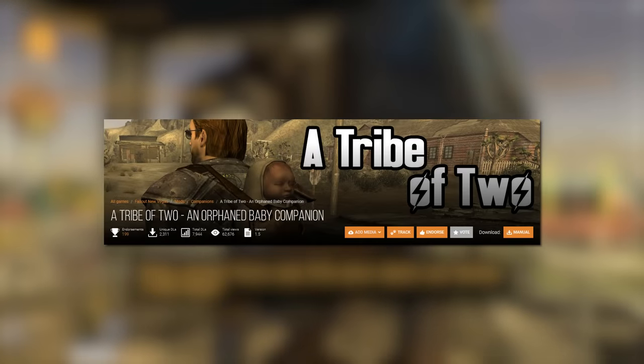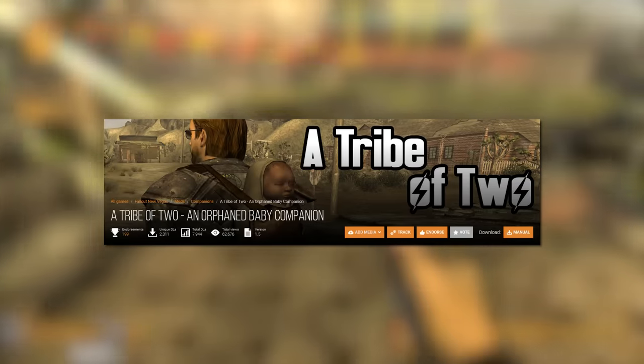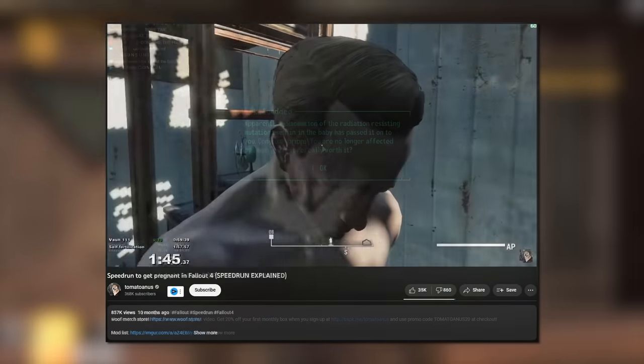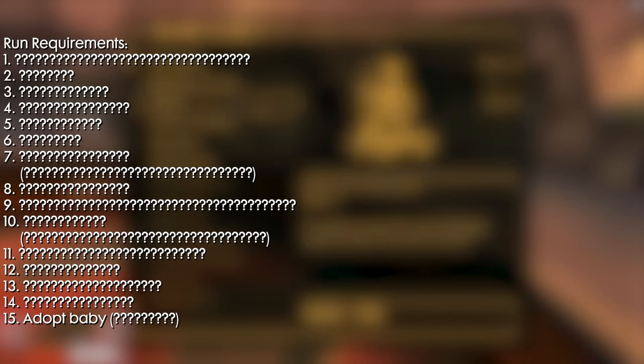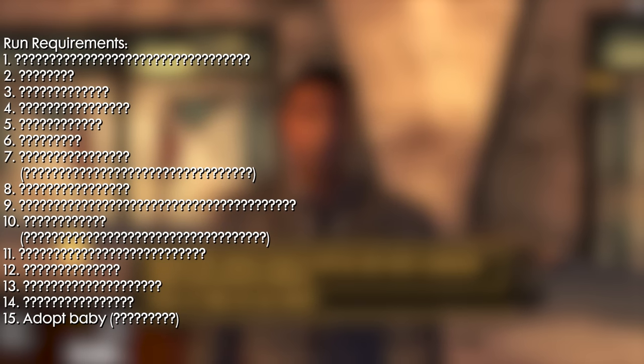I found a mod for this game called The Tribe of Two, which adds an orphaned baby companion for you to find, recruit, and raise. Like my videos covering my speedrun to eat a baby in Fallout 3 and speedrun to get pregnant in Fallout 4, this video serves as an explanation of the speedrun tech I used and route I took to do this faster than anyone ever has before. This speedrun does have a few additional requirements that you have to complete before you adopt the baby, otherwise the run is invalid. I'll break down what those additional requirements are during the run.